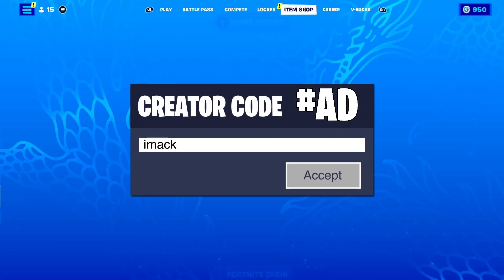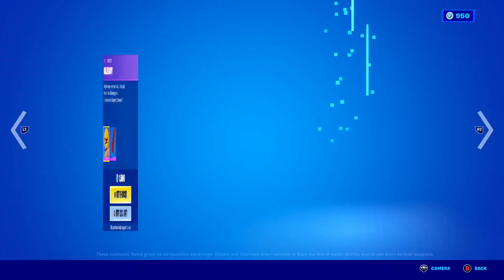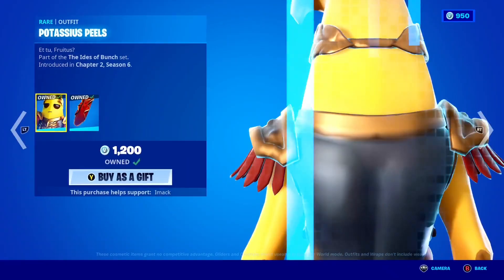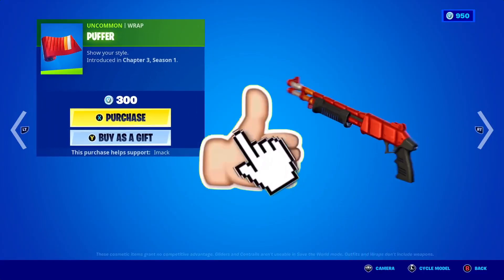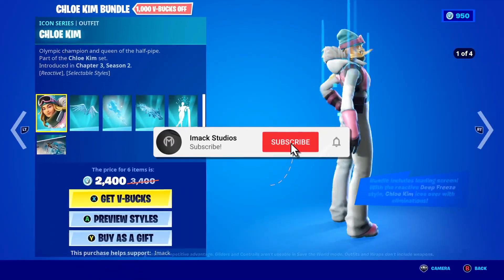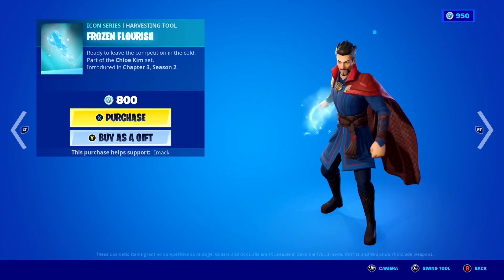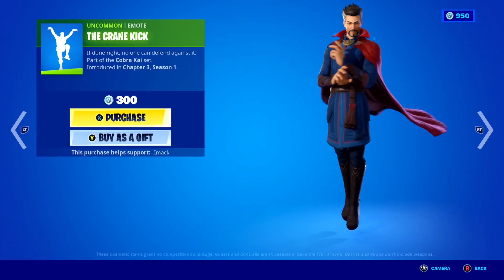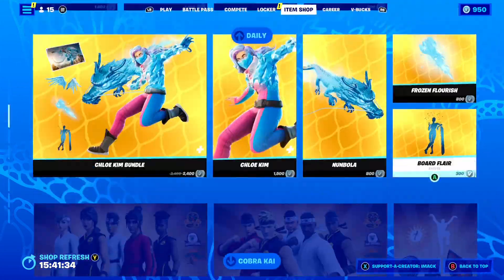I would like to let you guys know that I do gift my subscribers all the time here on the channel. So if you would like the chance to receive a free gift here on Fortnite, all you guys have to do is smash the like button down below, subscribe to the channel with the post notification bell turned on, and comment your Epic Games username down below in the comment section so I can add you guys on Fortnite and send you a free gift.